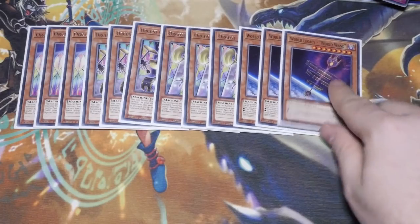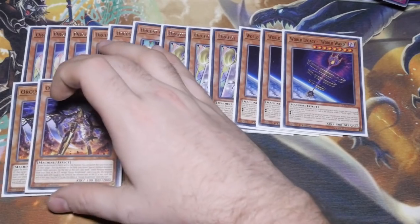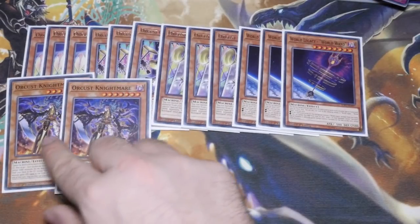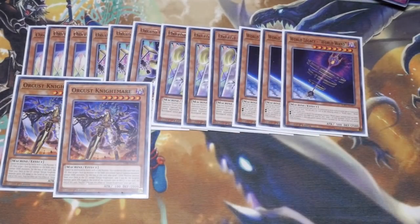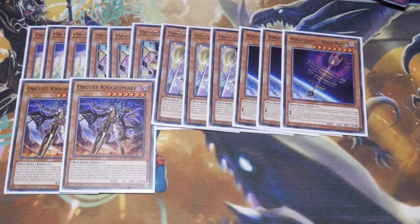World Legacy Wand has a lot of ways of getting into the graveyard, and its banish effect is also very good. Double Orcas Nightmare — very good at two in the budget version. If you want, you can start cutting some of these down and working on the ratios to put in Called by the Grave or more hand traps, depending on which way you want to go. This is basically a direct Orcus route to take you into as many combos as possible.